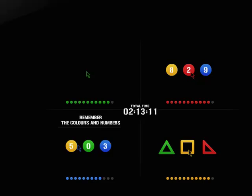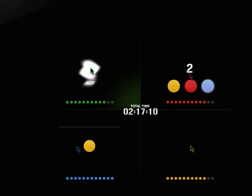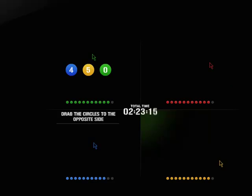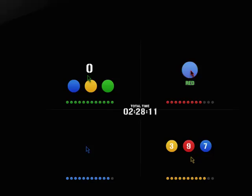Memorize what you see. What was the sum of the numbers in the circles? Correct, green, status increased. Drag the circles to the opposite side. Avoid. Correct, green, status increased.